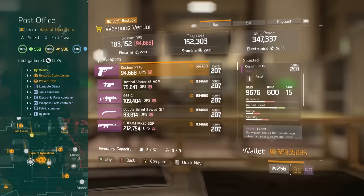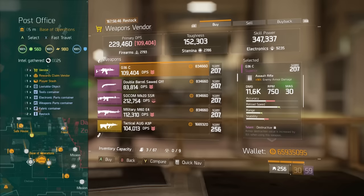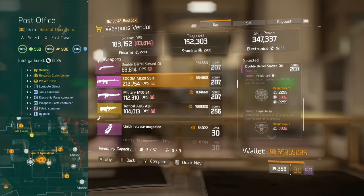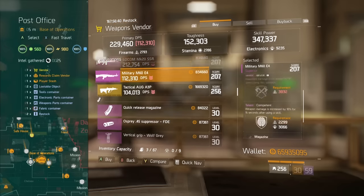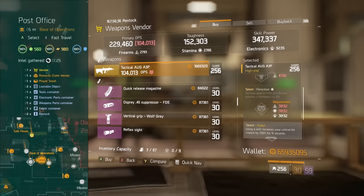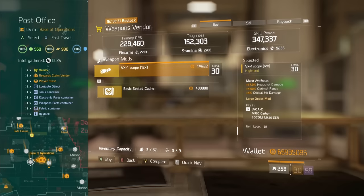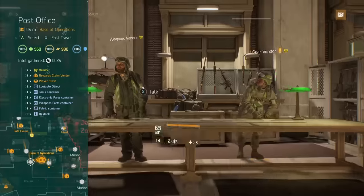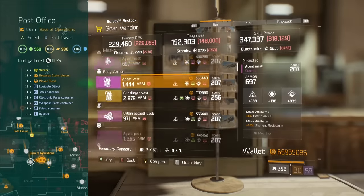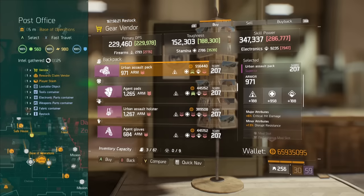So we're at the weapons vendor. Now again, I say this in all my videos, but remember that the damage output for these weapons is based directly on your firearms. So the higher the firearms you have, the more damage output you'll have for these weapons. These numbers you're seeing are going to be different if your firearms are different than mine. So if you're rocking something besides 2793 firearms, you can expect your damage numbers to be different as well.